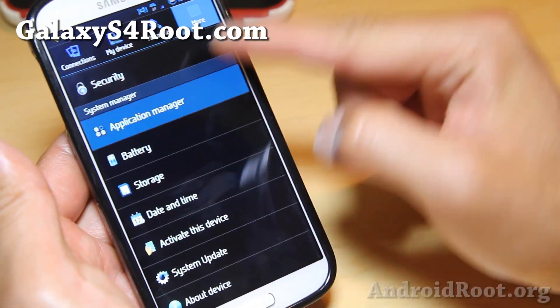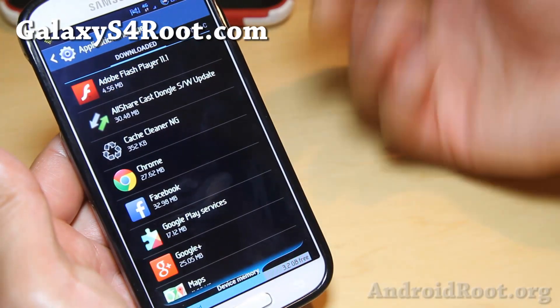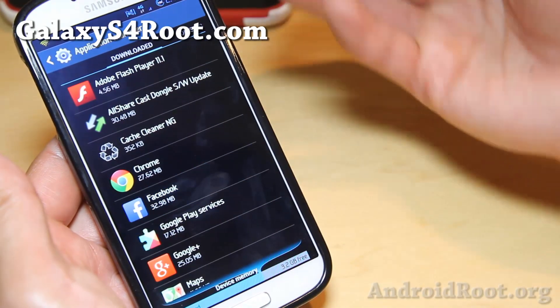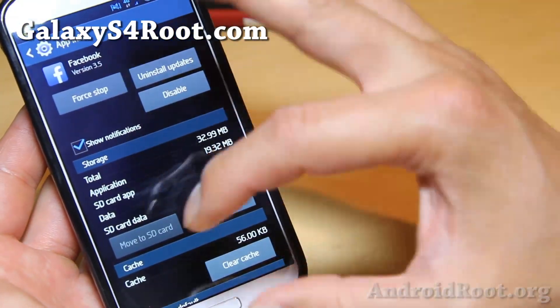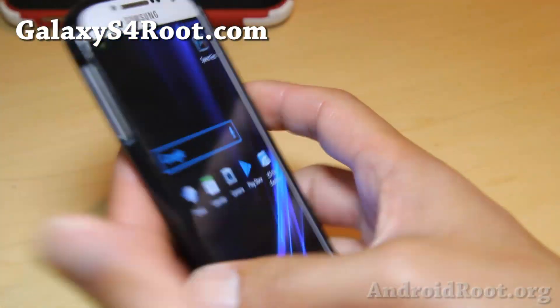Let me go ahead and show you that real quick and we'll be done here. Let's say I want to move my Adobe Flash Player to SD card. Well, some apps you can't. Like Facebook — I think you can. Most third-party apps you download — oh, I don't have my SD card, I'll insert it. But you do see the option there, which means you can do it.